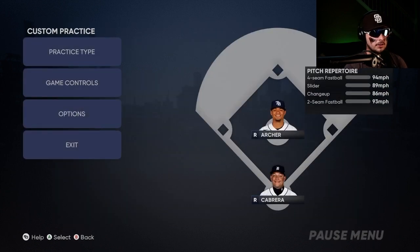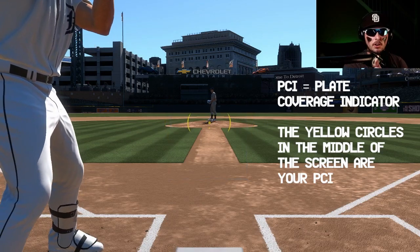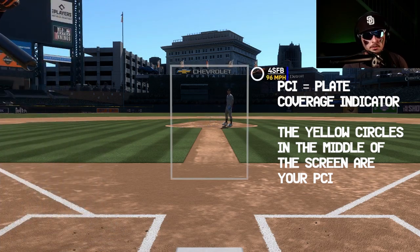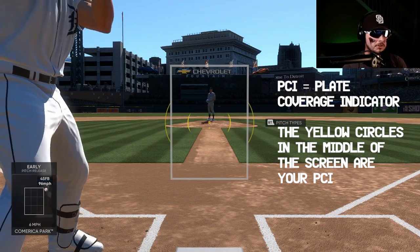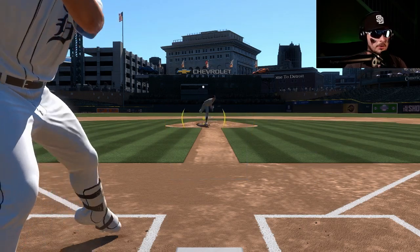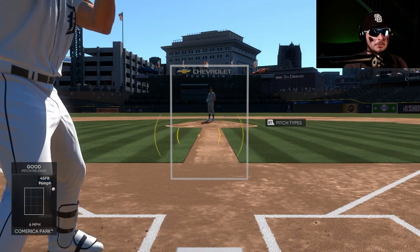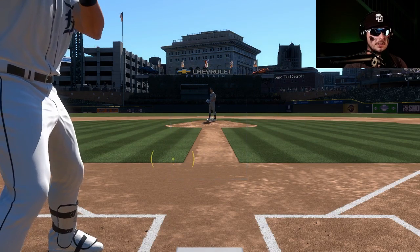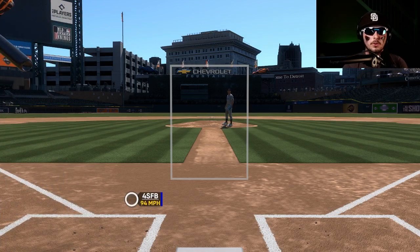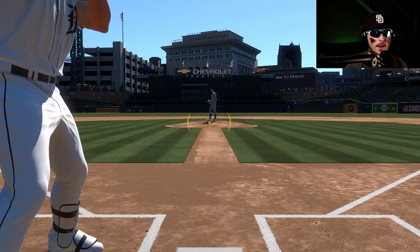I'll click back because it's already saved. Now from here you can see my PCI — the plate coverage indicator, that circle in the middle — is as small as it can possibly be on Legend, so it's going to be pretty hard to square up the ball. What I'm going to do for the first 10 to 15 pitches is not swing at all. I'm just going to track the baseball and move my left analog stick to keep my PCI right where it needs to be to hit the ball hard.